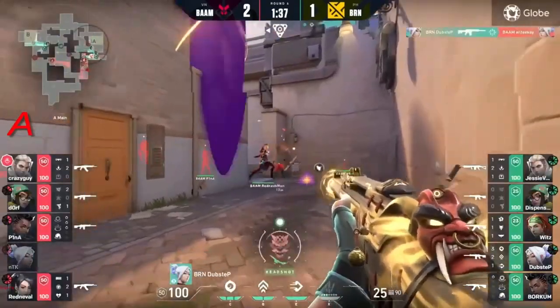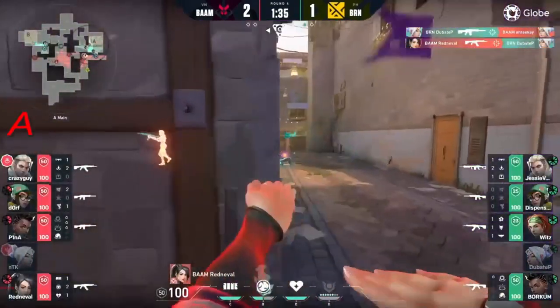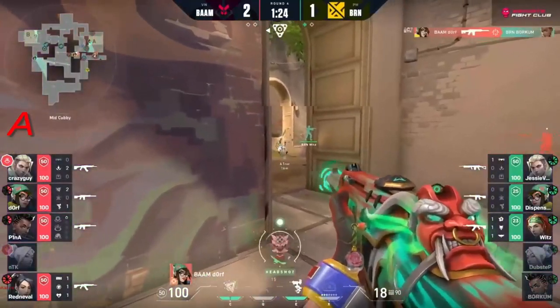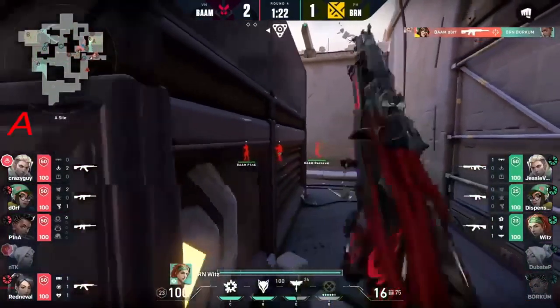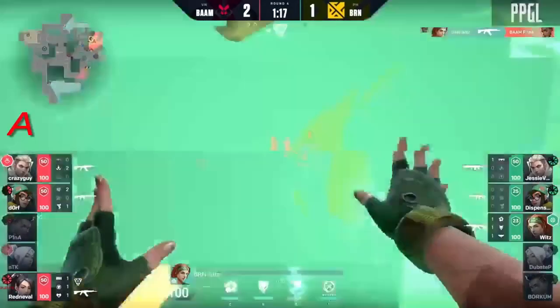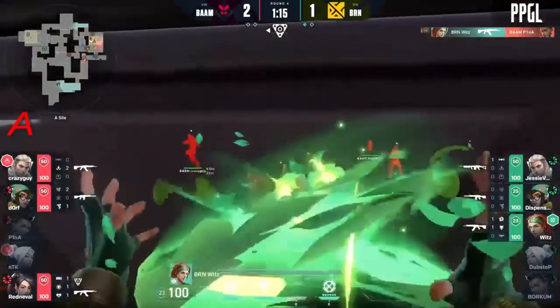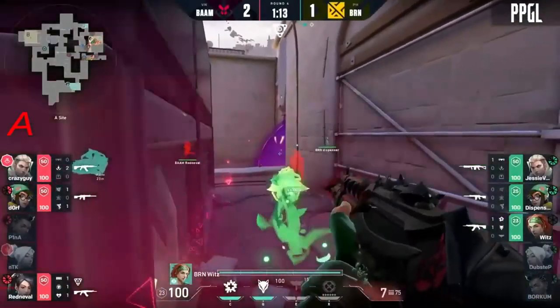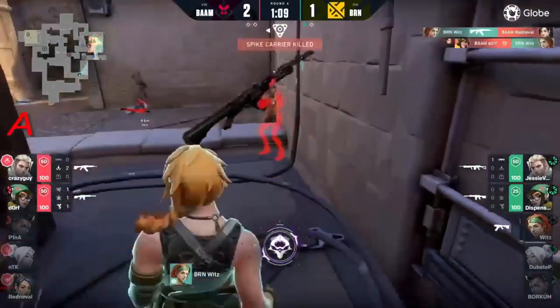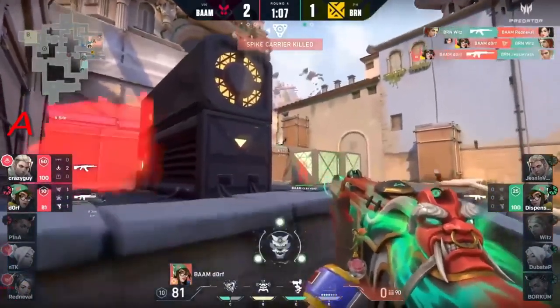Spencer - a nice tap right there from dubstep. Crazy guy is charging right in but they didn't use his ultimate, knowing that dorf was already on the fast look on short. Wits is just holding the fort here. The duelist sky - is his positioning going to get flushed out? He pushes forward, wants to get the takedown, and does onto red neville.